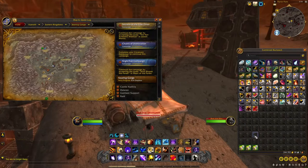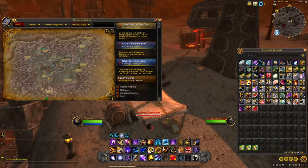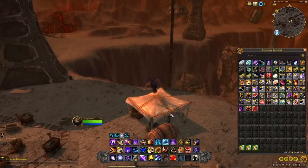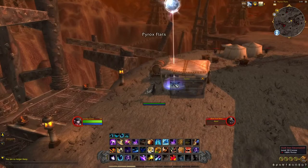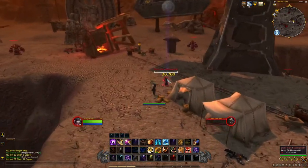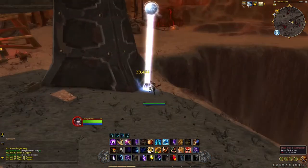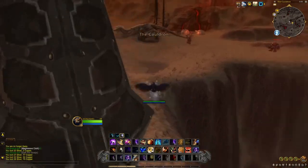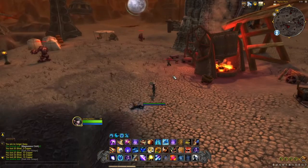They are dropping but it is RNG — you might not even get one in one hour. What you have to do here is just fly around this small area killing the Dark Iron Steamsmith and they should drop one, hopefully. I did try to make them hyper spawn but it's not working, so you're gonna have to come back every 10 or 5 minutes until they respawn after you've killed them.